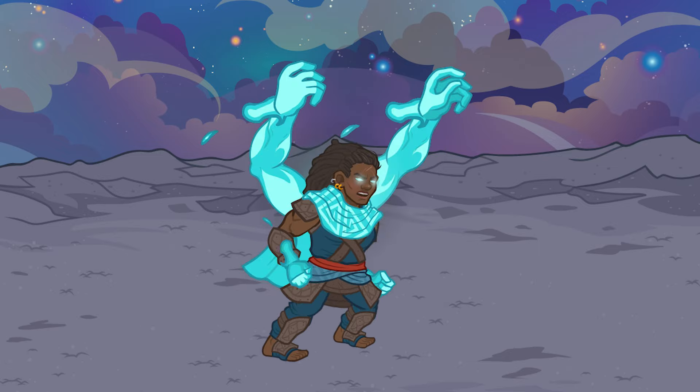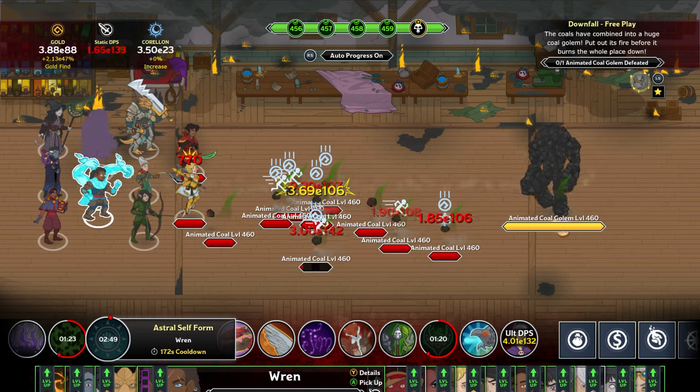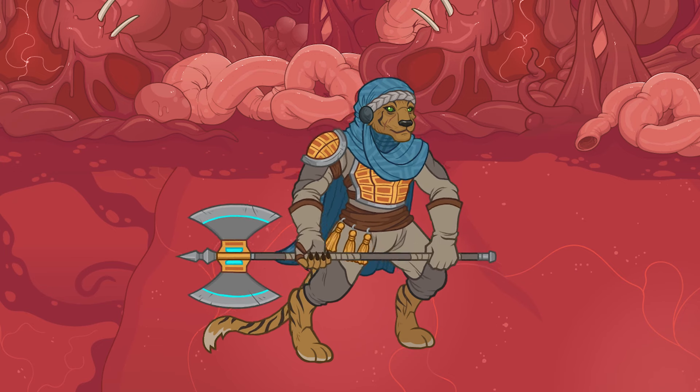Her ultimate manifests her astral self-form, dealing ultimate damage to all of the enemies in the area around her target. As a Tabaxi Barbarian, Ren becomes a beefy tank.